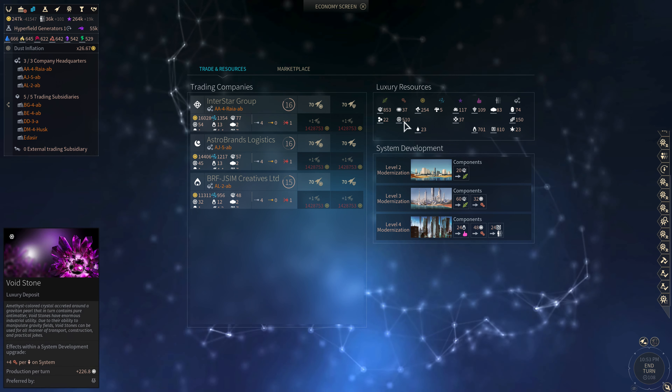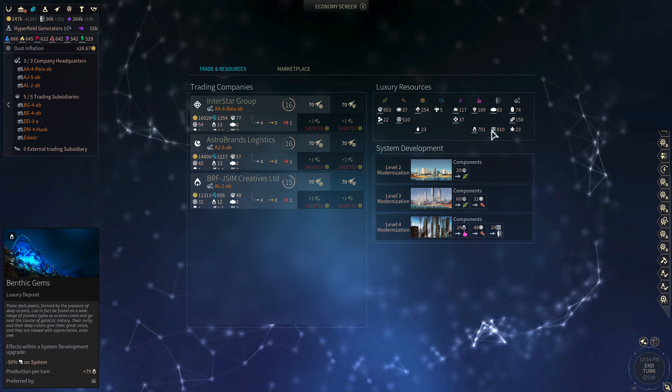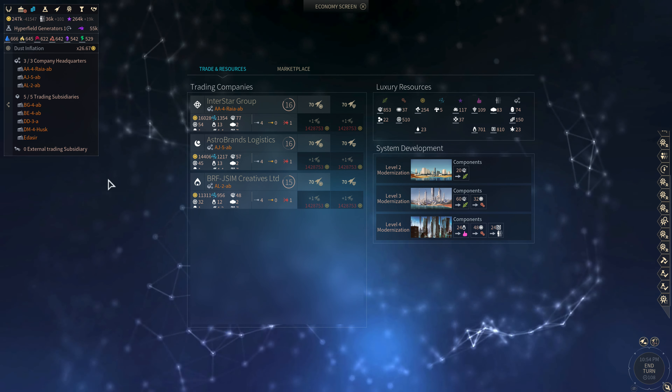We're producing crazy amounts of stuff now: 324 Red Sang, 226 Void Stone, 79 Benthic Gems, and 75 Virtual Artifacts. Benthic Gems is finally ahead of Virtual Artifacts.